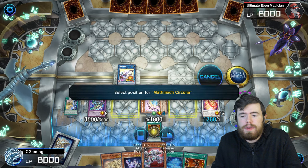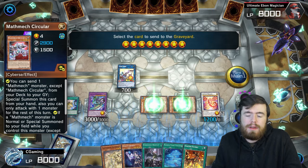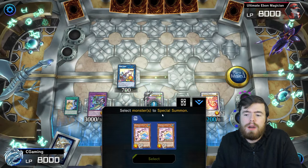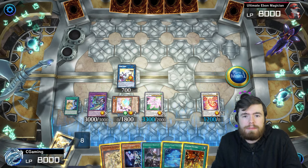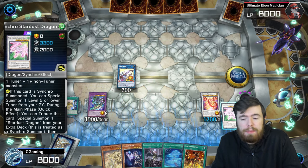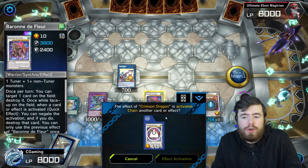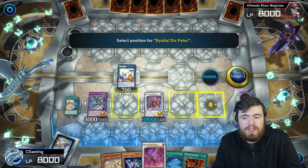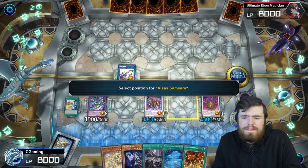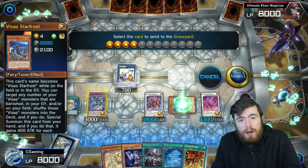Use Mathmech Equation to bring back Mathmech Circular from the graveyard. Now with a Level 4 tuner and Level 4 non-tuner, go into Accel Synchro Stardust Dragon — a really powerful card most Monadium lists aren't using, but it's great in this version. Use Stardust Dragon to revive Monadium Meek from the graveyard, then synchro into Baron de Fleur. Then use Crimson Dragon's targeting effect to summon Bestial Dispater from the extra deck. Dispater's effect brings back the banished Visas Samsara — an incredibly versatile card.